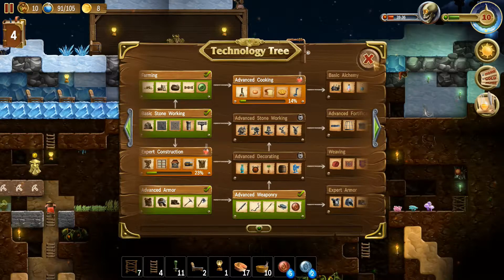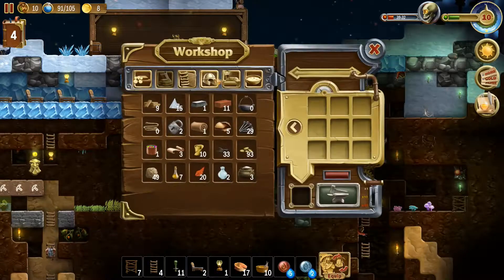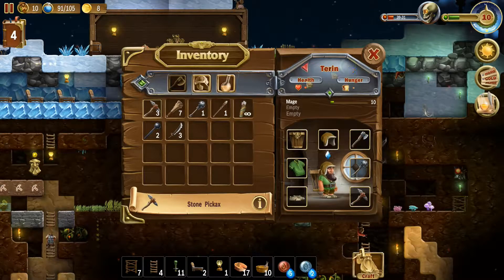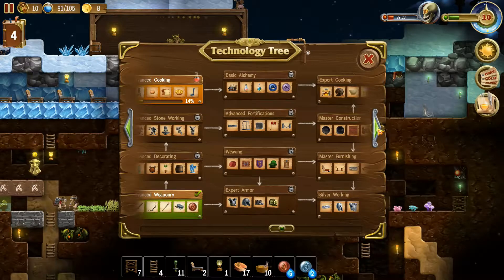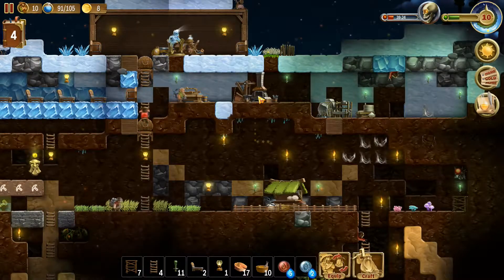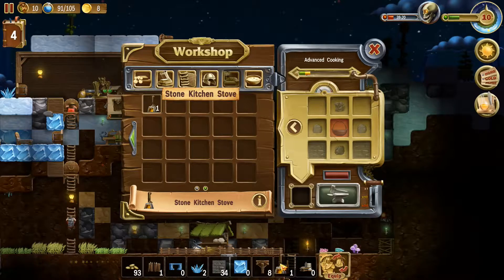Oh yeah, there's the fireball. I feel like in the last episode I got a new mage. I need to get another mage staff because if I have a natural mage I might as well equip him correctly. Oh my gosh — has it really been that long since I've played this game? I apparently already did do that. There we go.